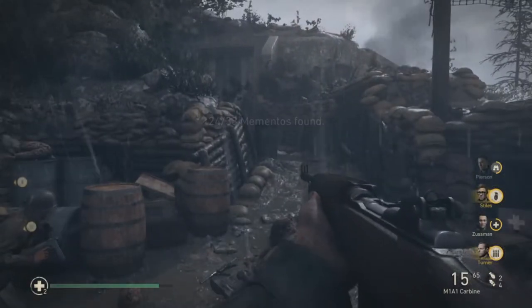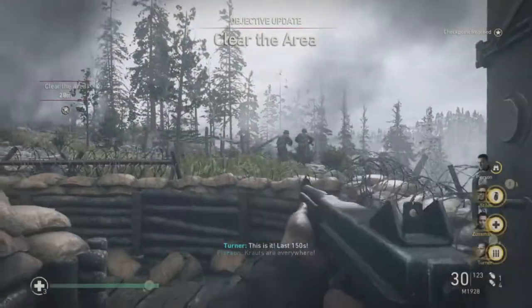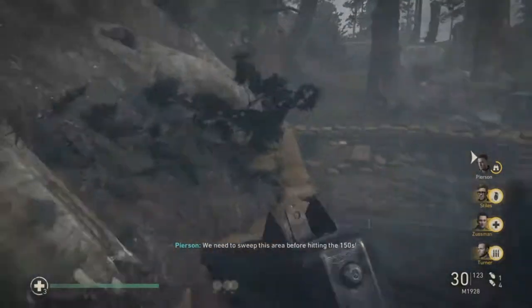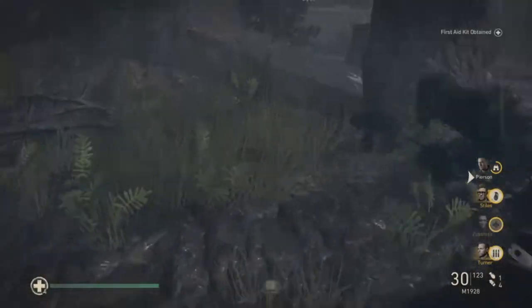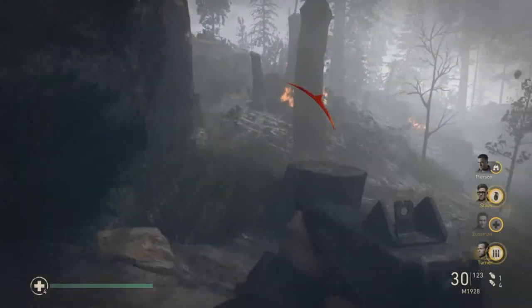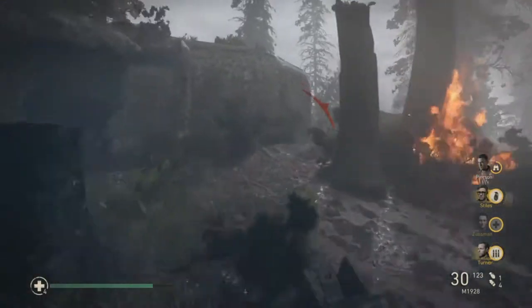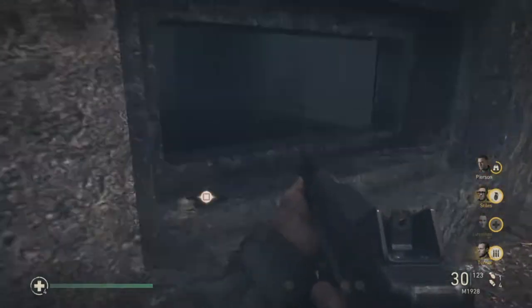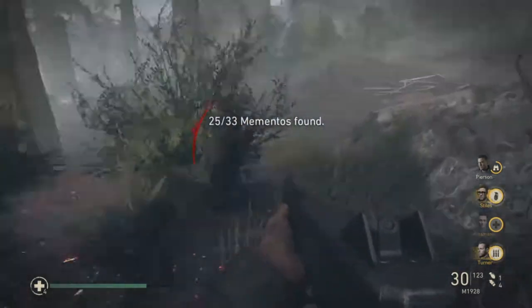The third memento: as you come here, basically just stick to the left all the way. Climb up here and stick to the left — it keeps you in cover. Just keep following around and you should see this building here. On this little windowsill is a journal. That's your third memento.